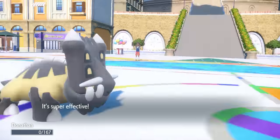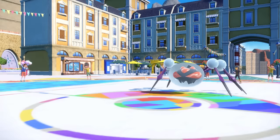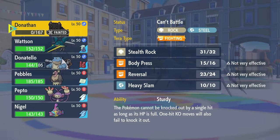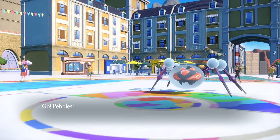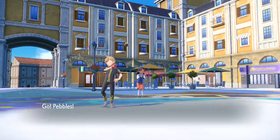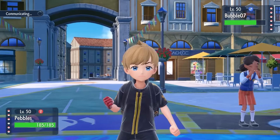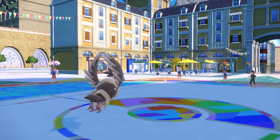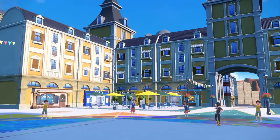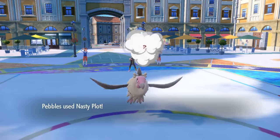Bastiodon going down allows a free switch since there's not much to switch into a Water Bubble boosted Liquidation from max attack Araquanid. I have a few options but feel Mandibuzz can take advantage best. This Mandibuzz is a special attacking Weak Armor set — I need to get hit by a physical attack to set up. They end up going into Rhyperior — Dwayne the big ol' Rock Johnson comes in. I actually go for Nasty Plot, which he probably didn't expect from what looks like a Defog set.